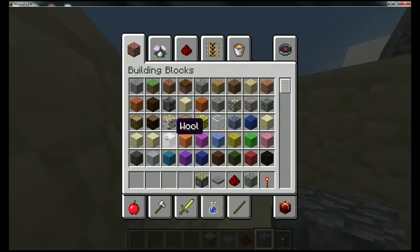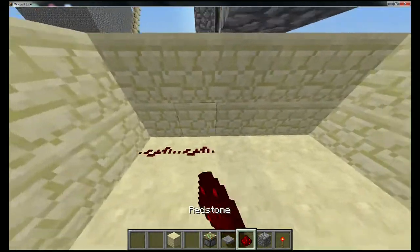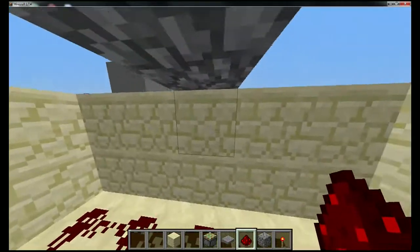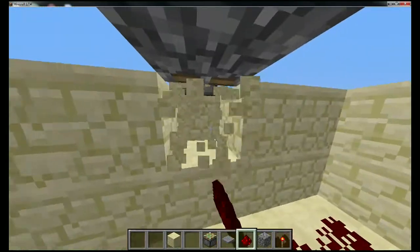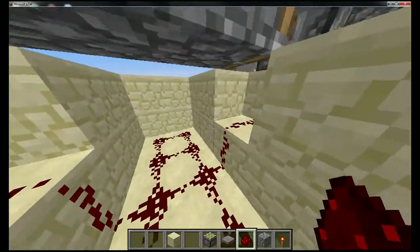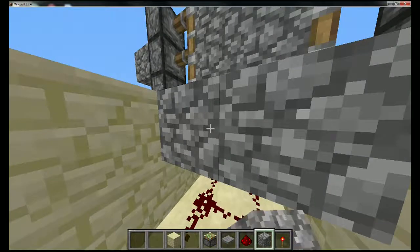Get some sandstone to fill this in so it looks good. Then completely cover this area with redstone, dig one in each direction on the redstone right where the pistons are, and then lay your floor directly on top of all this redstone.